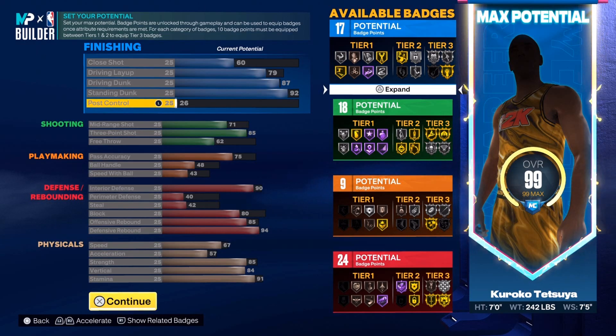My mid-range is at a 70 but I really don't take mid-ranges. My build's not maxed but he shoots lights out as you can see in the clips. The three-pointer — that's all you really need — 85. Just take open shots and you'll be good.